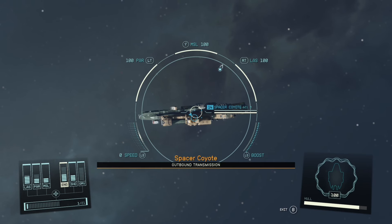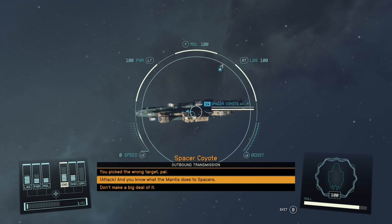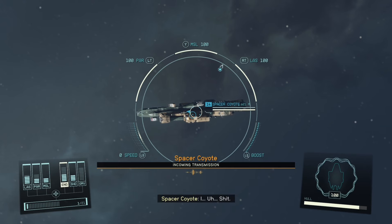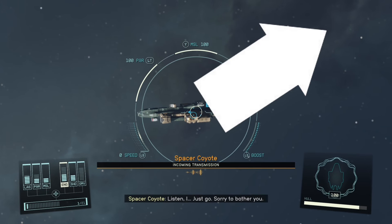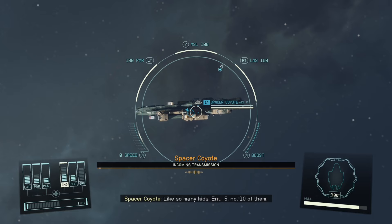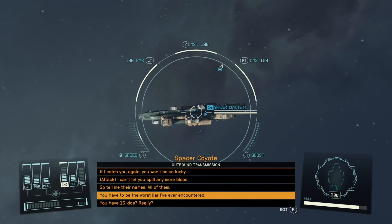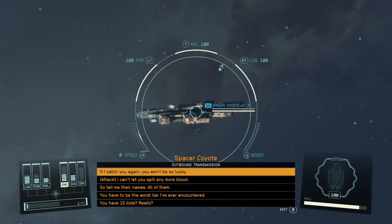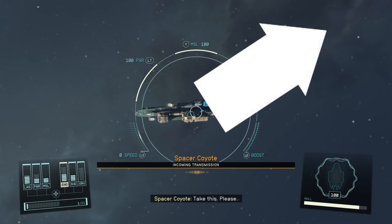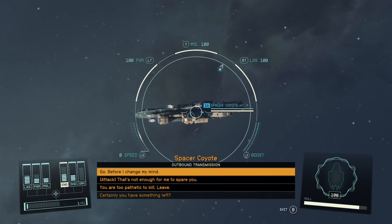Once you get this hail from the Spacer Coyote jumping in, that is when you know you've made it. When you get the Spacer Coyote, all you're going to want to do is follow along. Select the topmost dialogue choice on the first tree. When you do this, you are going to get 4,500 credits. That's a good amount of credits on its own, especially for just having to hail and not doing anything. But that's not where it ends — he will give you a second dialogue option. Choose the top option again, and throughout his dialogue he's going to give you 800 more credits. That's 5,300 credits roughly that you're going to get just by talking to him.